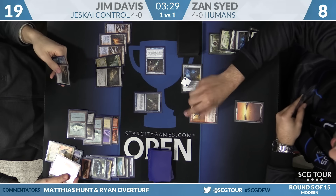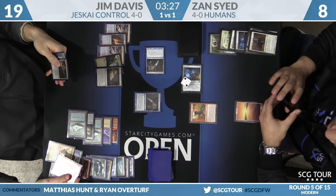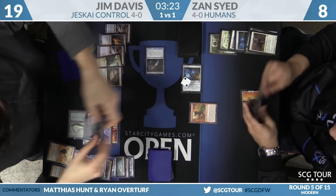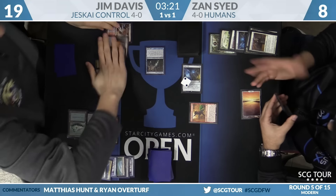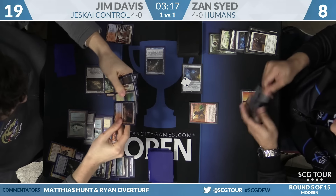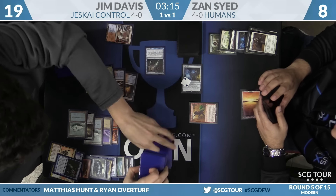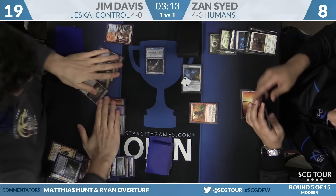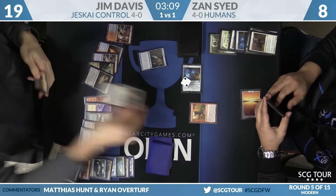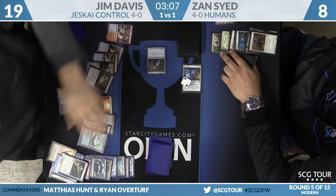Jim targets Lightning Bolt — Zan puts Dire Fleet Daredevil into play and Lightning Bolts Jim's Snapcaster. Jim activates Azcanta — top four, another miss. Two misses in a row. Jim just lets this one go as he draws Lightning Helix, kills the blocker, attacks for two more — Zan is now at six.